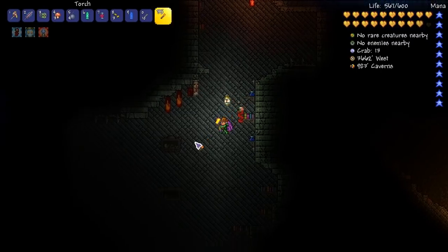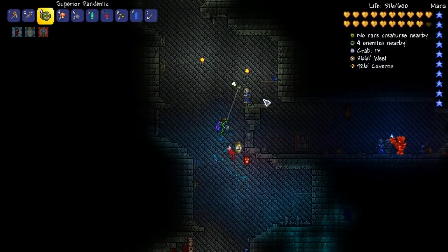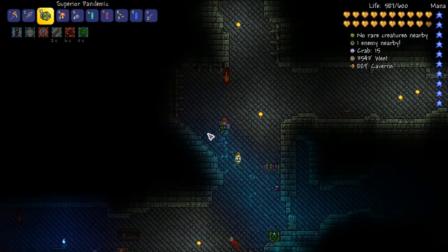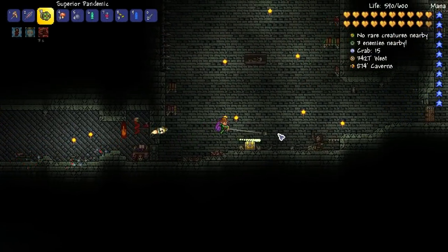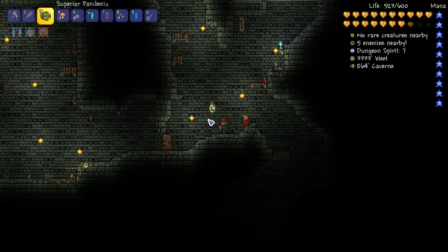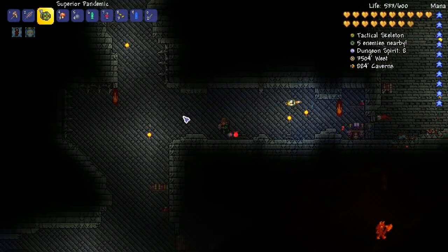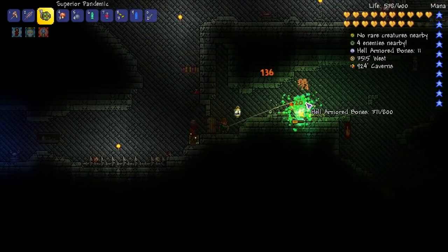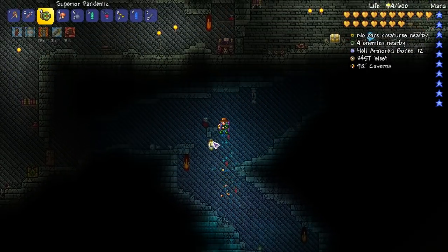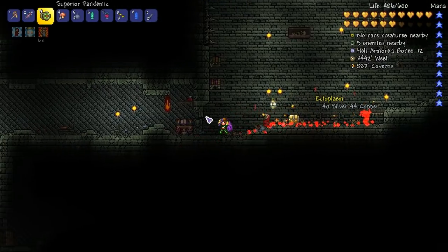Hey, a crab statue - I never noticed that when we first came through. So we have 15 ecto blood, so that might not be enough ectoplasm just yet. I'm going to make sure I'm fully equipped so that we're not running around when we've got to do the pillars. I'm going to be using a yo-yo setup for the fight - I know the yo-yo setup and I especially love this modded yo-yo, so I think I'm going to do a modded yo-yo for the fight for definite.